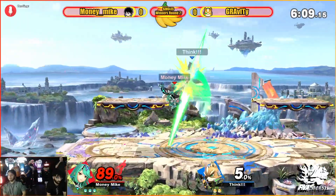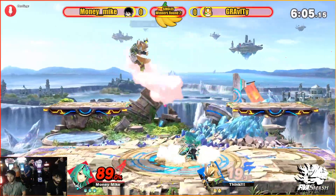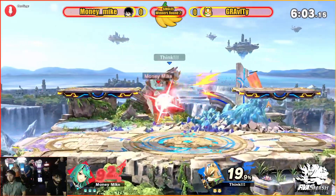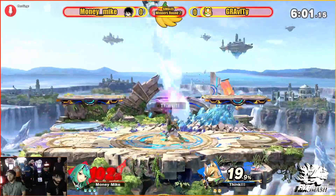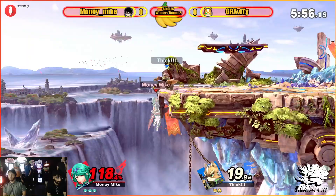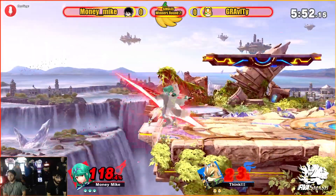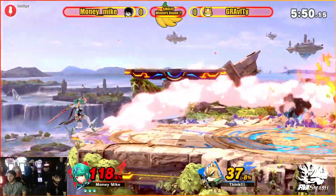Good grab. Gravity really uses Shine and his fast-falls to mix up when he lands, especially on a character like Mythra who relies on getting a lot of damage out of anti-airs from that up air and up tilt. It makes up the timing and even allows Fox to land with things like that up smash or the Nair, which can combo into things.